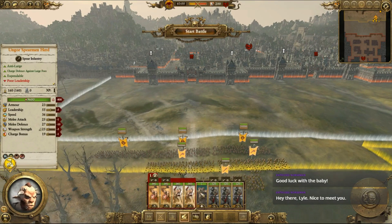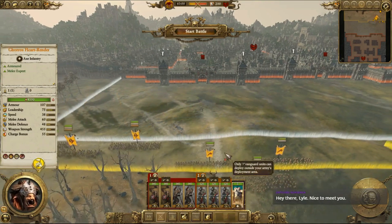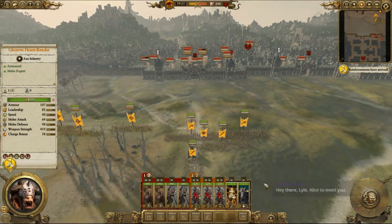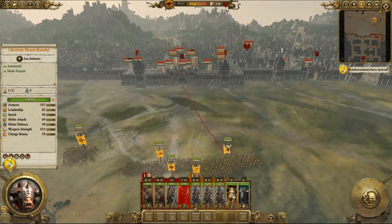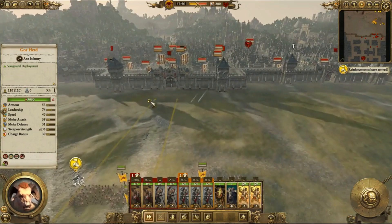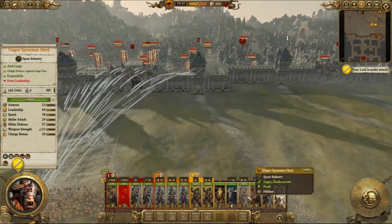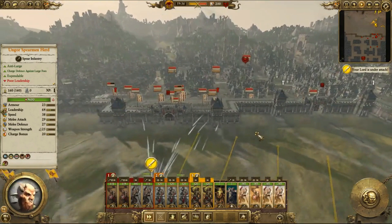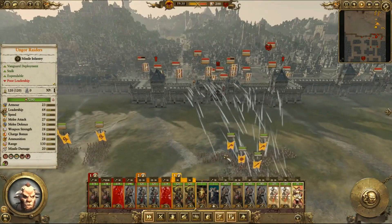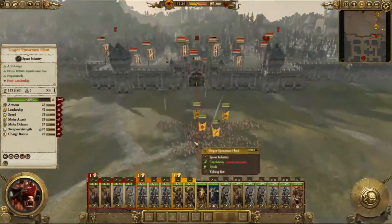You guys just charge at the wall. Get over there in the corner. Gore-herd can come through there. You guys can come up on the walls. Minotaurs, we need you as well. At least the Beastmen units are fairly fast.